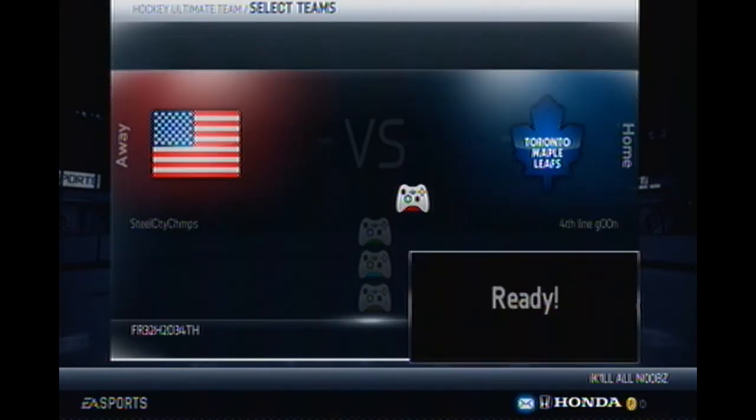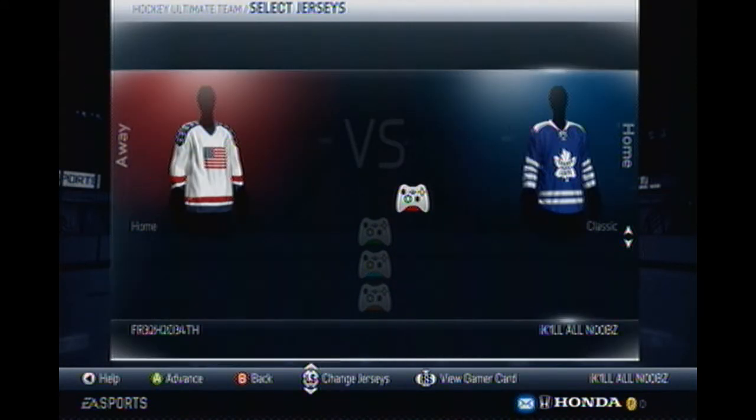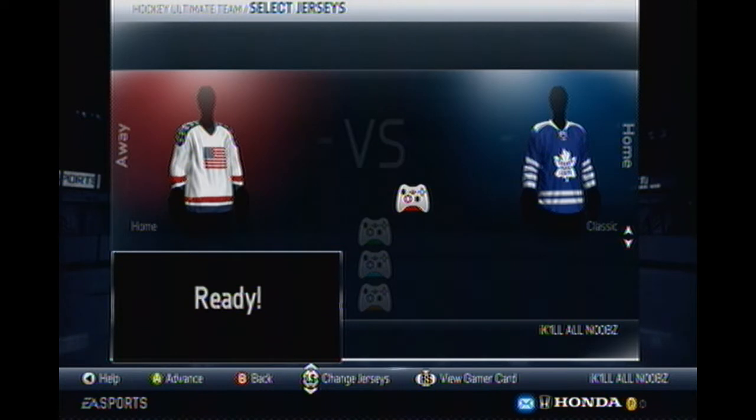Hey guys, what's going on? Big Snayshow of the Ackman, our NHL 14 Hawk Ultimate Team video for you guys. This is Road to Division 1, Episode 2, and I'm up against a guy — I'm guessing he's from the USA, he has an American jersey and everything like that. I have the Winter Classic jerseys, so let's go boys.